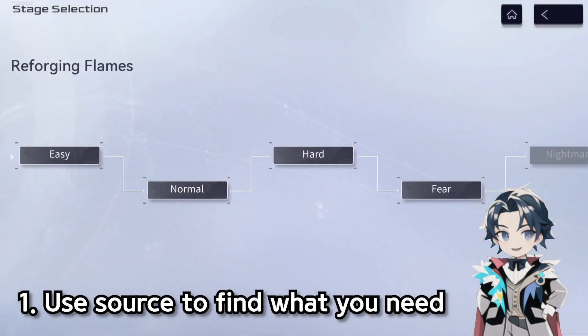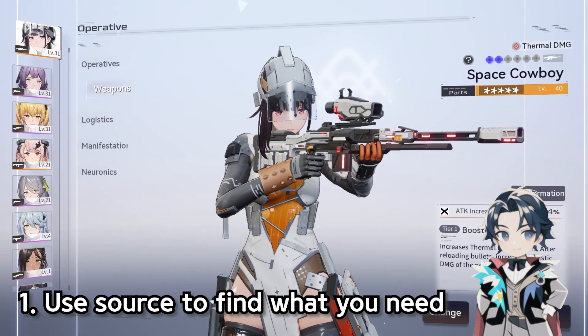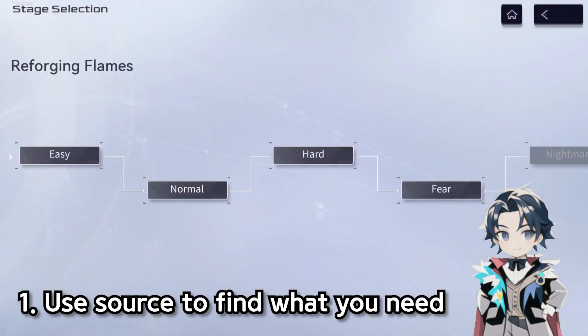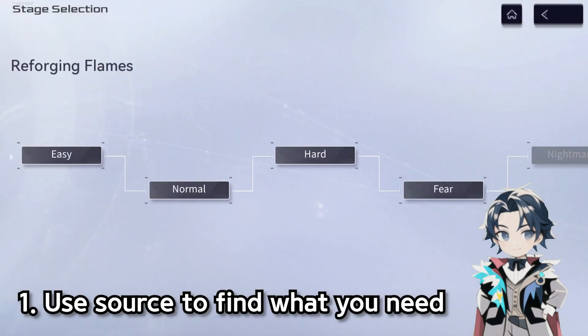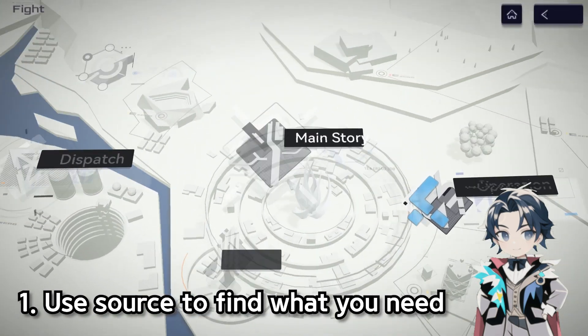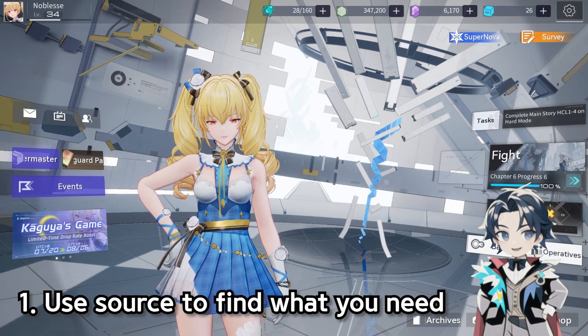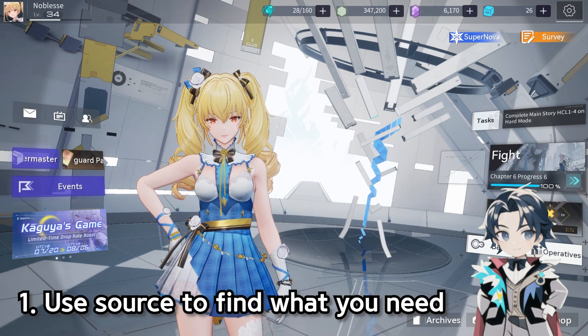So Reforging Flames is the material farming menu — it'll just go straight to it. Normally you'd have to go to Fight, then Operation, and navigate through that menu to find it. So the Source button is a shortcut. In this game there are a lot of materials and you'll wonder where to get them — hitting that Source button in the top right corner will tell you exactly where to get it.